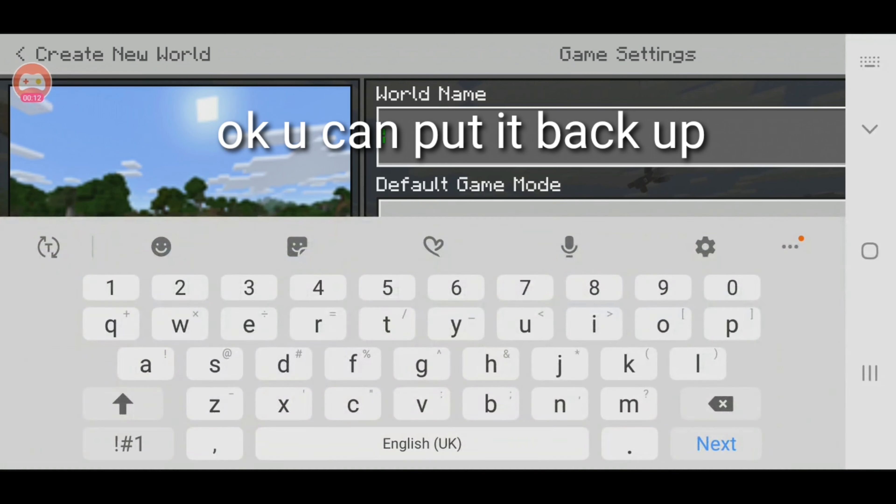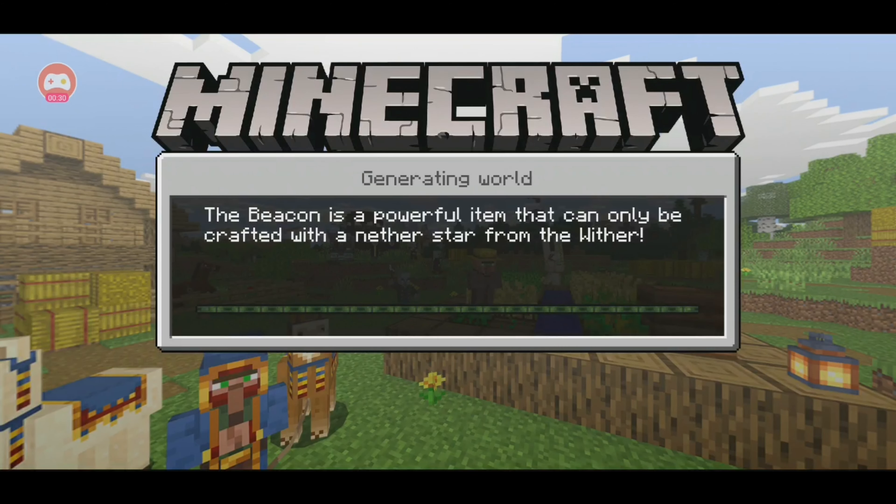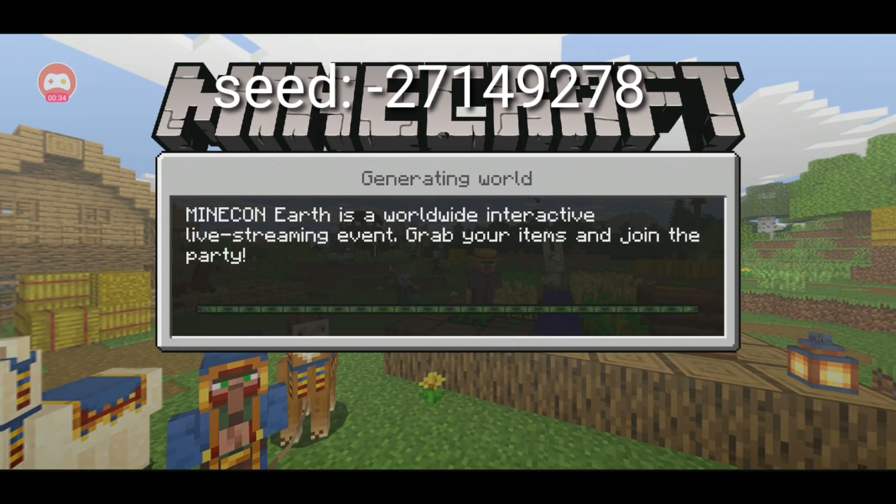Just create a new world — I'll just say 'end city.' I'm just gonna show it in creative, but you can do this in survival.